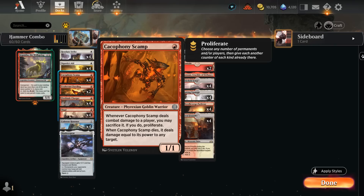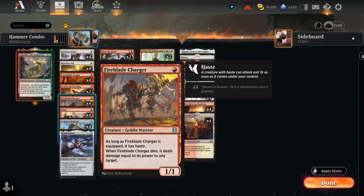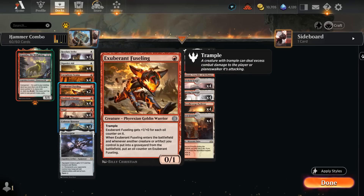Our other cheap creatures include Fireblade Charger, which is quite similar to Scamp — another 1/1 saying when it dies it deals damage equal to its power to any target. But instead of being able to sacrifice it to set up a turn 2 kill, it gains haste as long as it's equipped. Our final 1-mana warrior is Exuberant Fuseling, basically just a 1/1 trampler, which lets us attack past any chump blockers once equipped with Colossus Hammer.